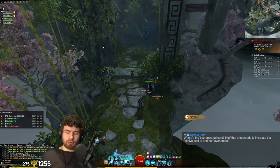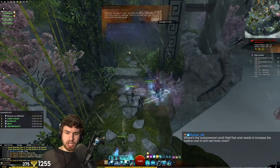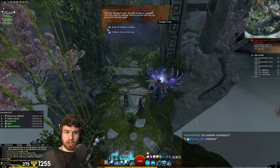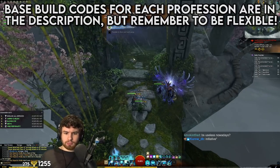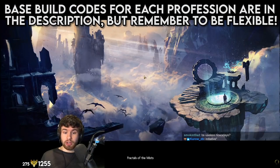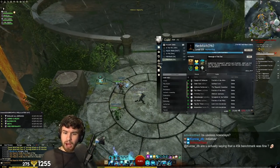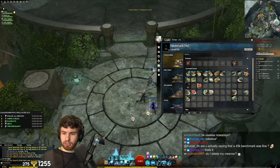The Revenant — it's amazing in Fractals. It breaks all the bars, provides great utility with all the CC, a little bit of Lifesteal and healing. You can even boon with it if you need to, although you won't need that with double Scourge. And finally, the Scourges — Scourge is broken. That's it. It's incredibly overpowered. It does massive DPS, has 20k HP, provides awesome Barrier all over the place, and just makes things an amazing time.